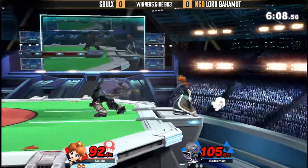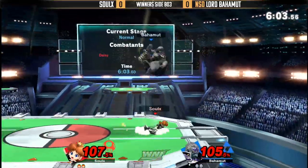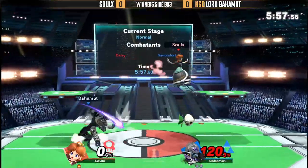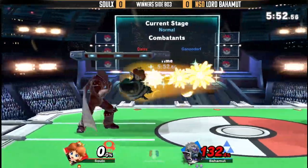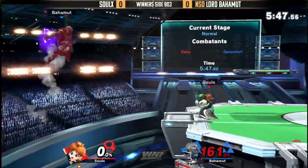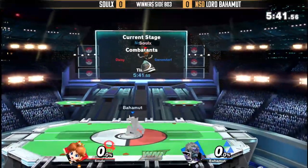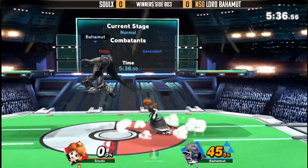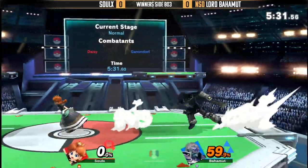That forward air is so satisfying to hit. Got the tech chase — a little bit too slow. You always love to see when Ganondorf gets those flame chokes, because you get put in a tech chase situation, you start panicking, and they get a read on where you're going to go. So much percent. Lord Bahamut taking the stock. Nair to hit the turnip out of the way, but Solux is just saying 'I don't care, just get sniped.' He's like, yeah it was great how you naired my first turnip, but I can just keep pulling them all day. And now it's going to be a 0 to 59% combo there.